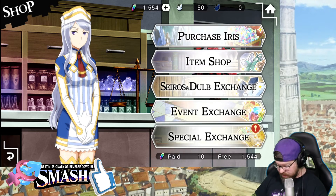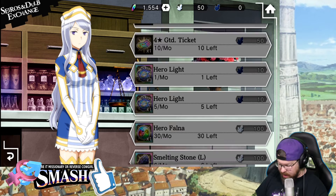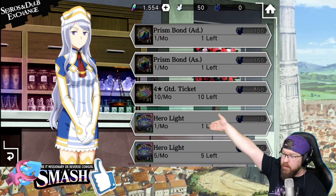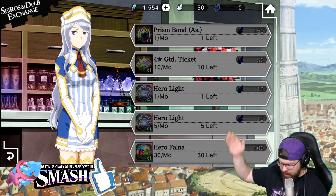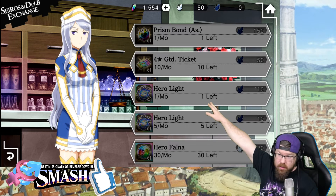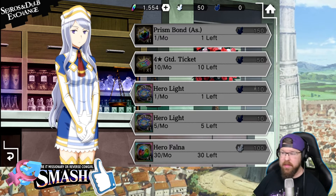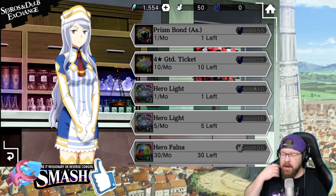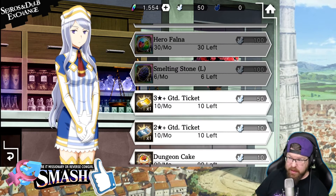It's a work in progress. So go back to the Serios Dupe Exchange. Now if I had dupe — with 10 dupe I can actually go get 3 hero lights. So I can get some hero lights with that 10 dupe. It would actually be nice if I had an extra 4-star every month to do that with. There are other things you can get up there — prison bonds, 4-star tickets, etc. But unless you're whaling out the game, you're not going to be doing that — just real talk.